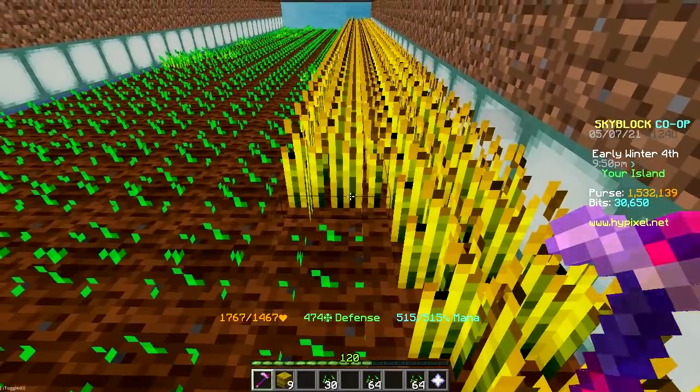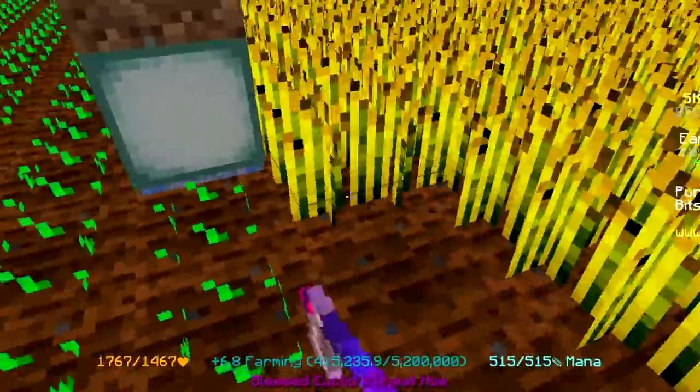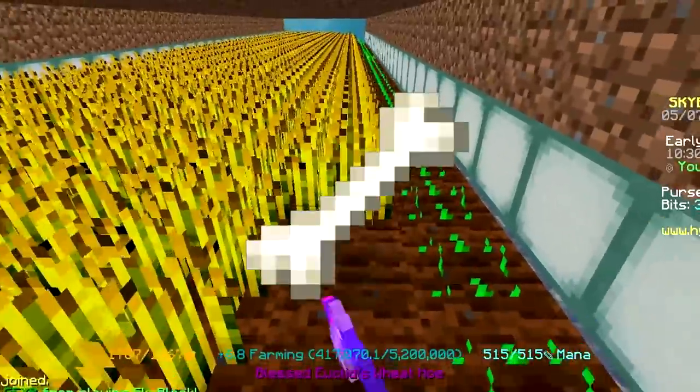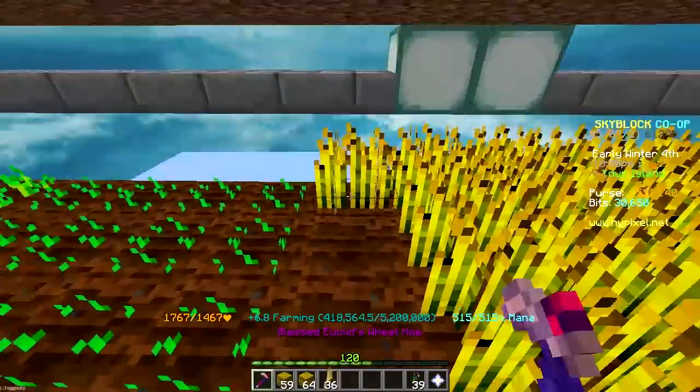Now we're getting double mob drops. Sounds kinda useless to be honest, because I doubt it works on actual drops that are worth it, like slayer drops or dragon drops. I think it's only gonna be on rotten flesh and bones and useless stuff like that. Doesn't really matter to me since I'm just gonna be farming either way.